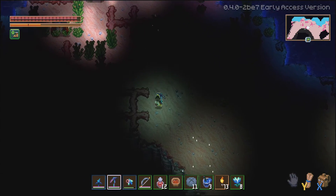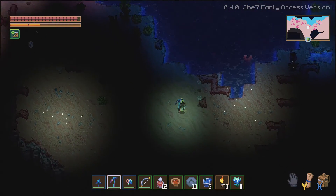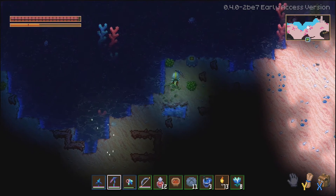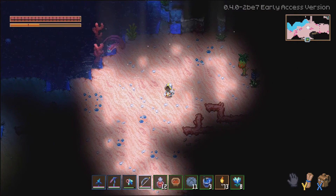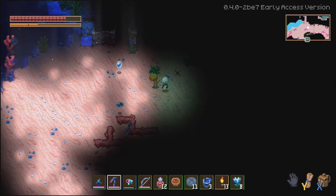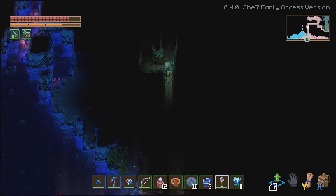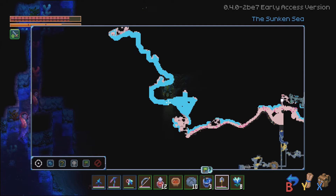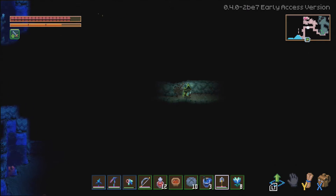These guys are even more deadly — they fling out projectiles and you start getting hit. Here's the fruit that we're picking up — loads and loads of stuff. They're doing 106 damage per hit, so deal with them quickly. We were kind of lucky — I explored all the way up here in the boat and super close was this brand new city. Let's go inside it again — lots of little hidey holes all filled with furniture.